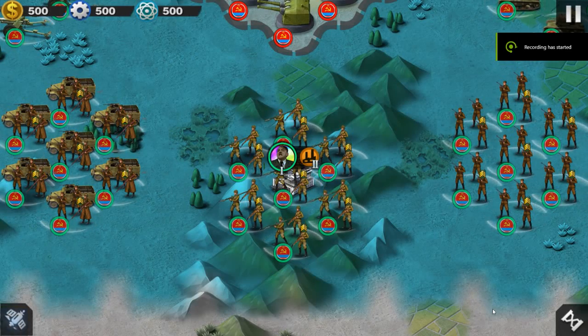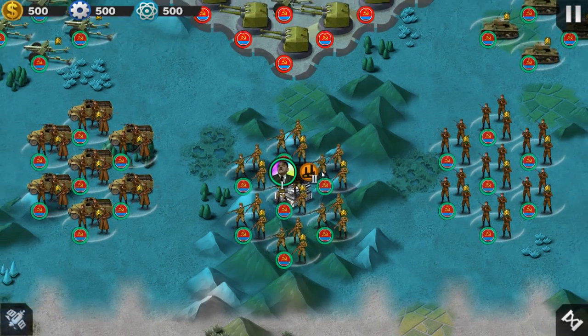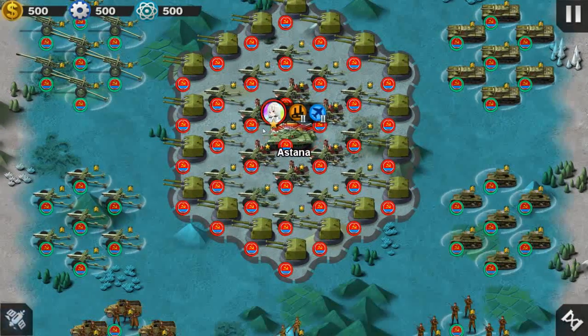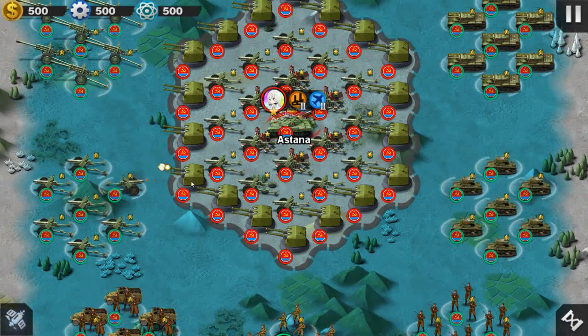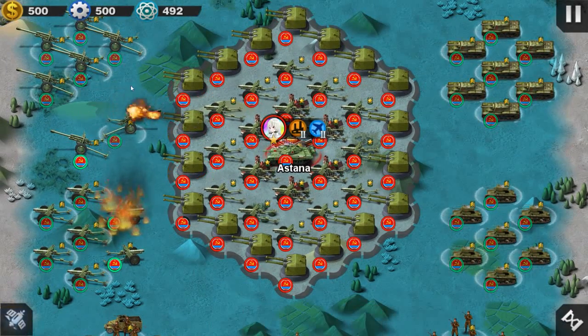Hello everyone and welcome back to World of Conqueror 3. Today we're going to play some mods which I find quite unusual. You can already see a lot of infantry stationed in the field on the map. Let's zoom out to see something bigger. So we got a lot of troops, artillery, big guns, and big forts. Let's see the damage — I think this one is quite easy, just a few blows and it's all done.